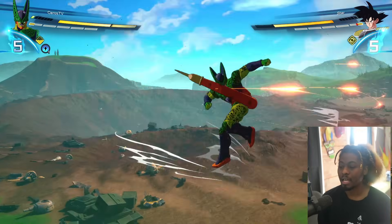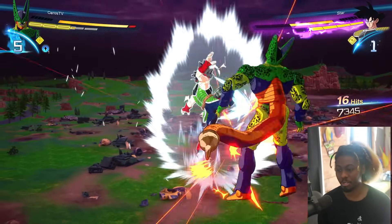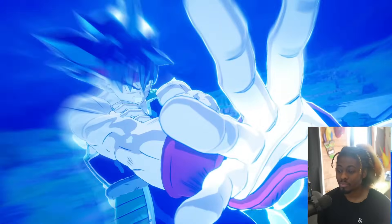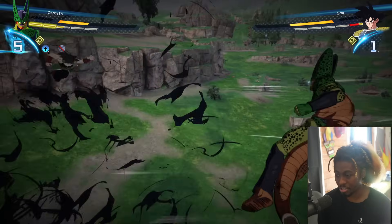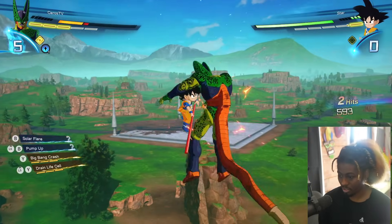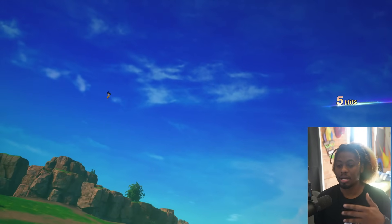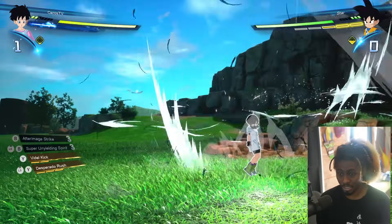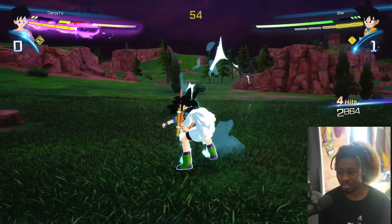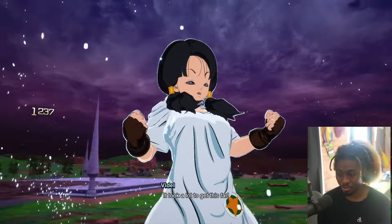That solar flare didn't work - he punched out of it, which is impressive. Learning the mechanics of the game is a big contributing factor in why I'm good at it. You see this punch rush - I got hit by it. It makes you not be able to see them for a second. He has Daima Kid Goku - that's a great character. Look at him go! Learning these tips and tricks is going to help you out overall.